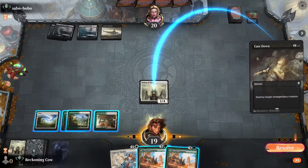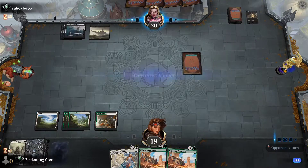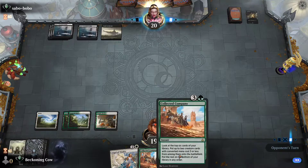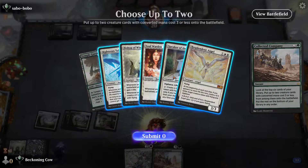Okay, Cast Down resolves. It's possible we could play Collected Company in response, but I don't think so. This is just a mono removal deck — one of the most unfun decks to play against as a creature deck. Collected Company. Now what do we want to get? What would be the best cards for us here?